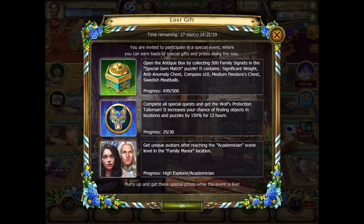Hello everyone, this is Anthus back again for the Let's Play of The Secret Society: The Hidden Mystery, number 112. Looks like I have $4.99 of the family's signets to complete the first task, which is to open up the special gem match puzzle's antique box. And I have 29 of the 30 special quests completed in order to get the wolf's protection talisman.